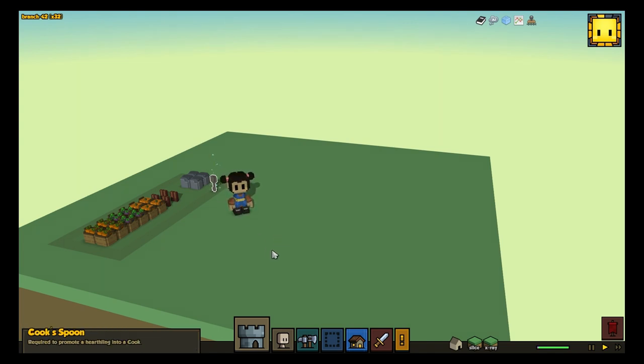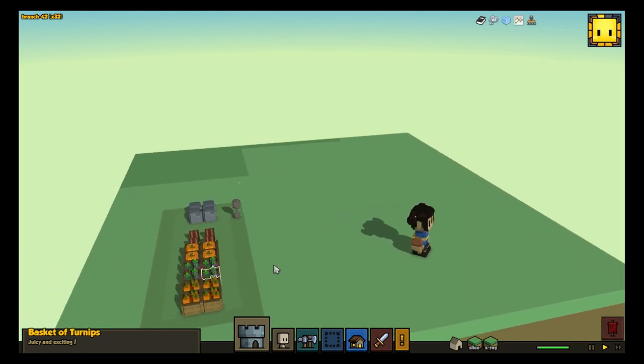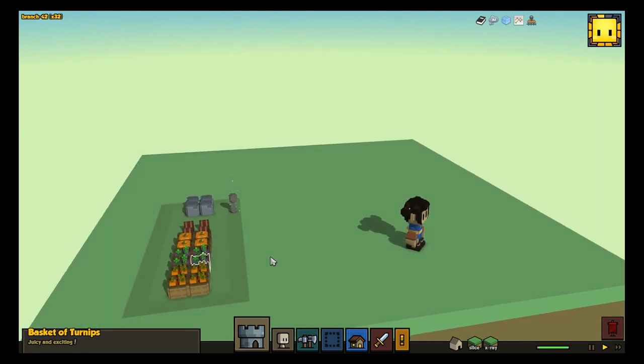As we work on the cook, our overall goal is to enhance Stonehearth's food game. So in Alpha 11, raw food, like these baskets of carrots and this basket of turnips, will rot if you keep them in your stockpiles for too long. So in order to increase the long-term viability of your food supply, you have to cook your food.